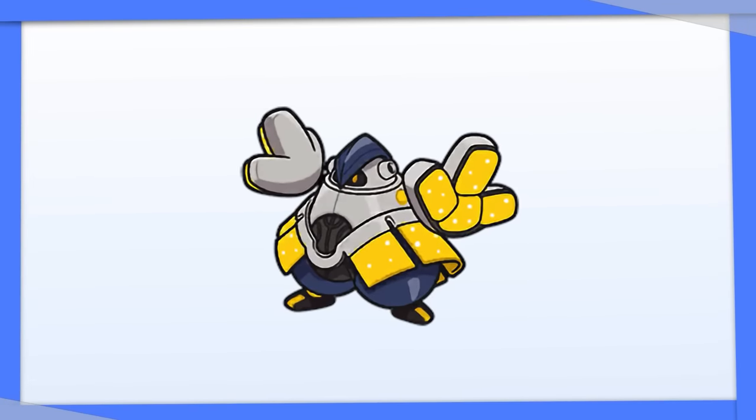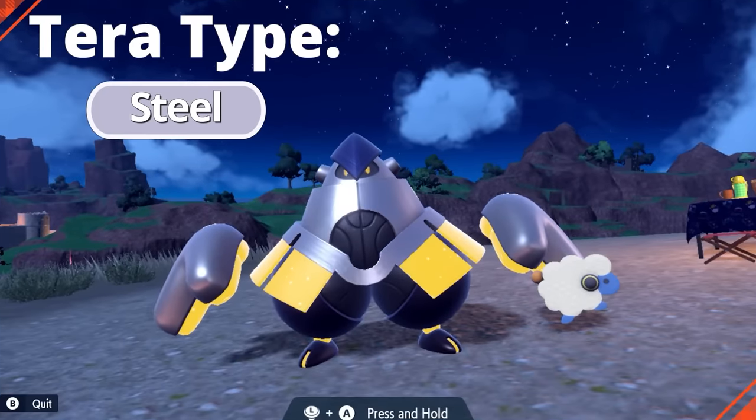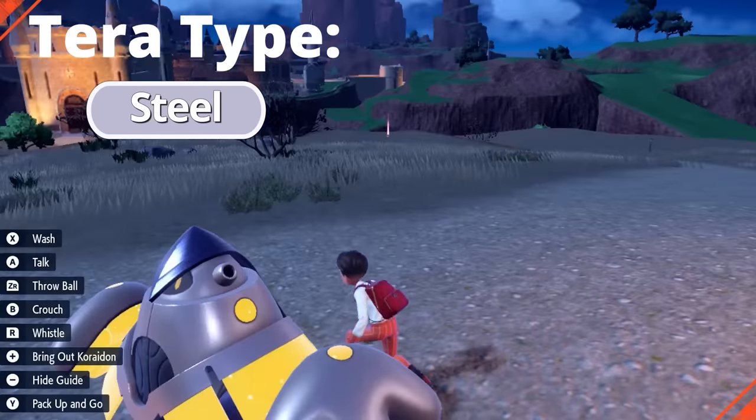Iron Hands literally looks like it's made of Steel, but it's Fighting and Electric. Let's fix that with Tera Steel and get rid of two of your three weaknesses in the process.